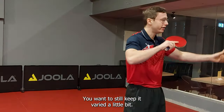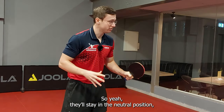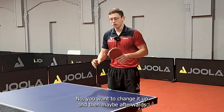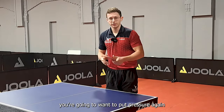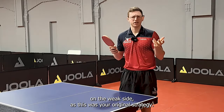So in that situation, what I told him is: play a bit more into the forehand. Maybe you'll lose some points with that, since the other guy has a strong forehand. But then you go back to the backhand, and your opponent won't know anymore what they're doing or where the ball will be coming. You want to keep it varied so they stay in the neutral position and cannot just stick to one side of the table. Then afterwards, you can pressure again on the weak side, as that was your original strategy.